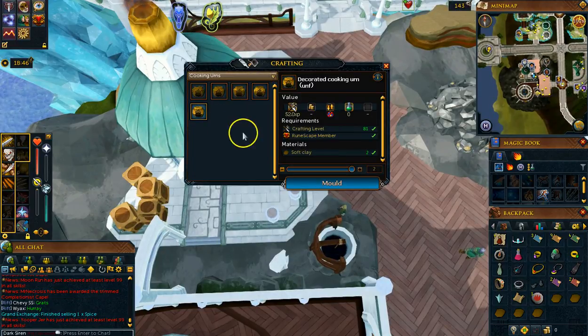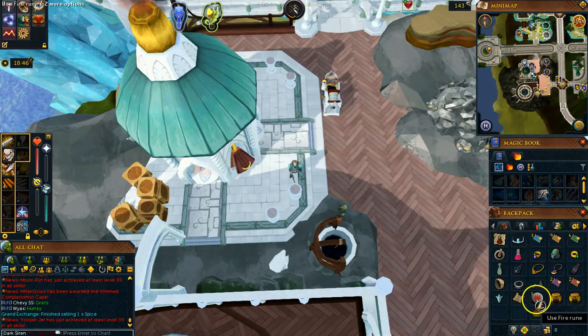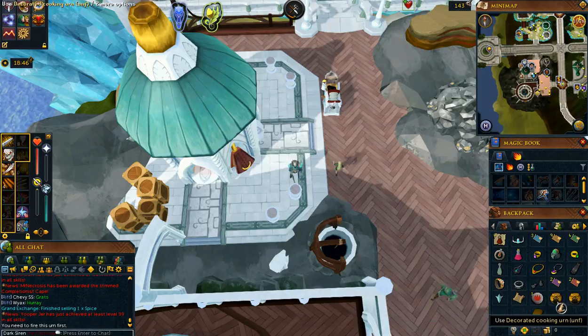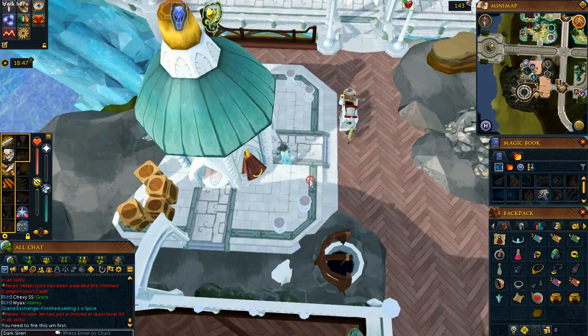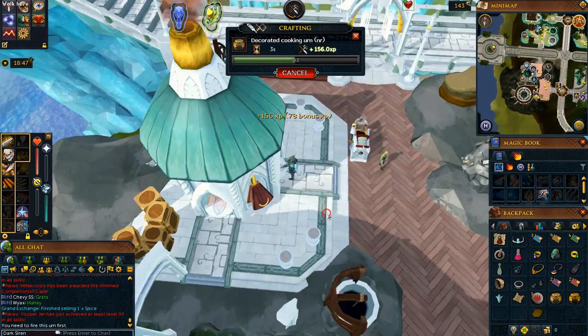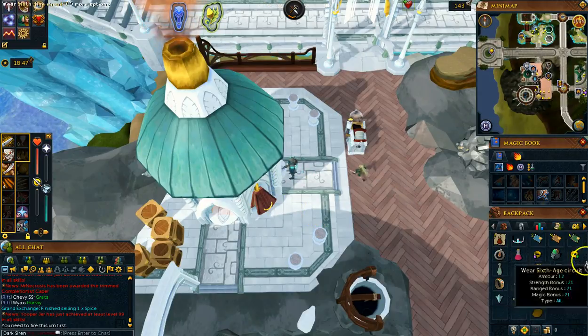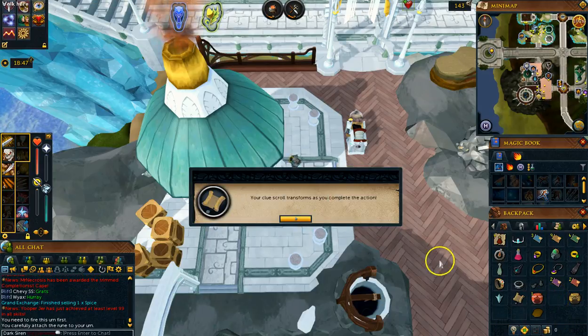We're going to make a cooking urn. I've got more than just one, and we have to activate it. First we're going to have to cook it — I kind of missed that little part right there — but you have to make the complete urn: mold it, fire it, and then activate it.